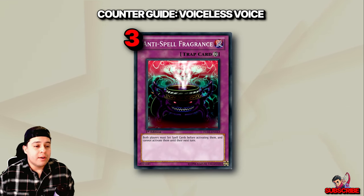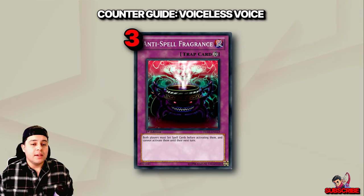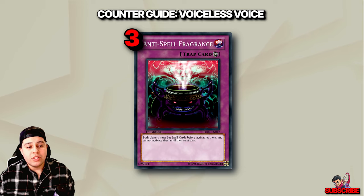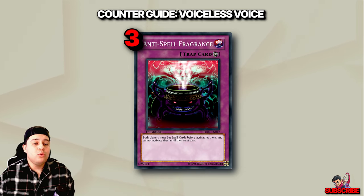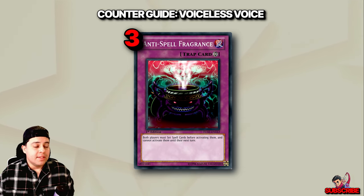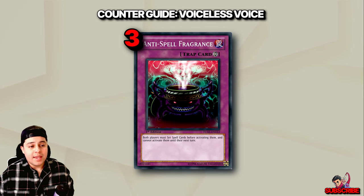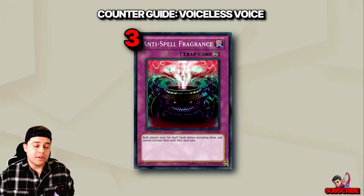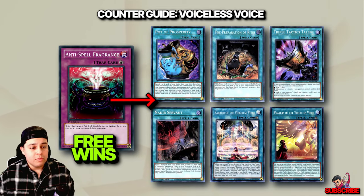At number three, we have Anti-Spell Fragrance. This card proves devastating against the Voiceless deck, effectively shutting down their entire strategy by hampering their ability to activate spells. Given the deck's heavy reliance on spells for Ritual Summoning and other crucial plays, Anti-Spell Fragrance severely limits their options. With minimal trap presence and spot removal in the Voiceless deck, this floodgate proves exceptionally potent, leaving the opponent with few outs.